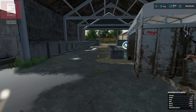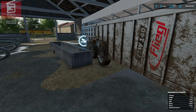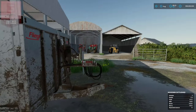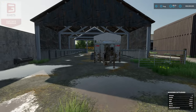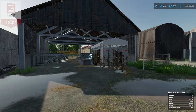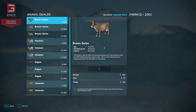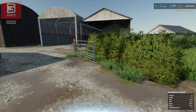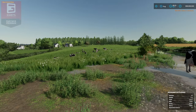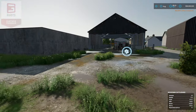This is the cattle shed. Feed and bedding goes here — bedding needs to go through a straw blower; you need to chop it up and put it in. The feed will take bales if I remember rightly, but bedding won't take bales. You also need to do loose feed and TMR mix. The cattle shed will take 200; we'll stick 60 in. They will roam if they wish, up to the back, forward, and in the shed.